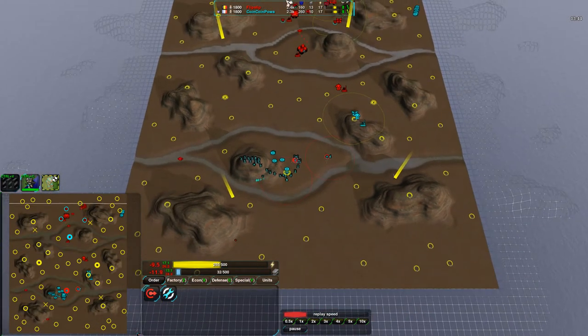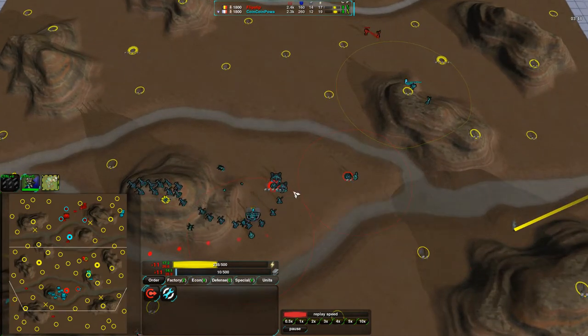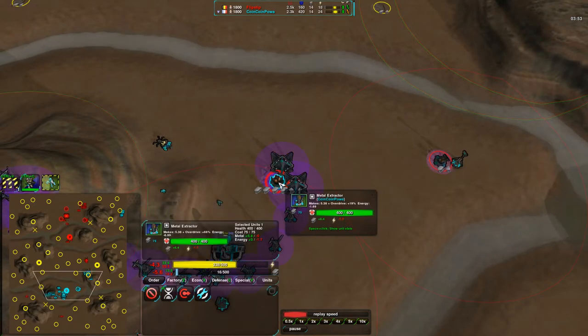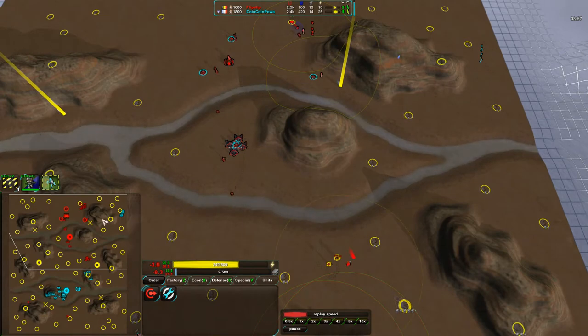At this point CoinCoinPower has just one main extractor — well, two metal extractors, but this one is his main one. Right now it is harvesting 6.5 metal with the overdrive, which is pretty good.